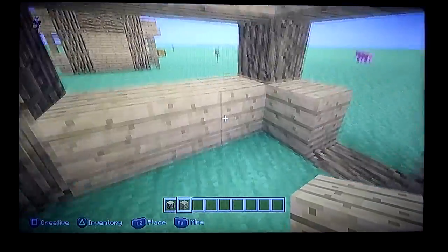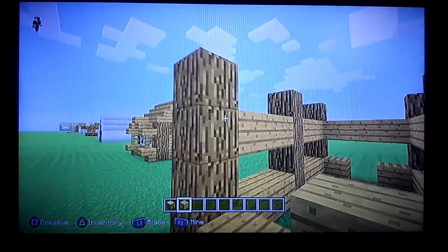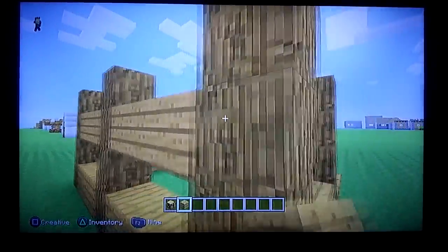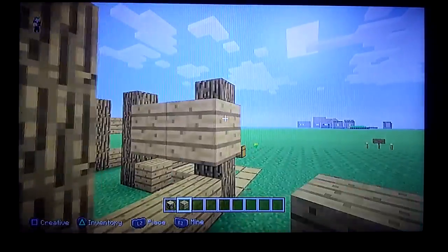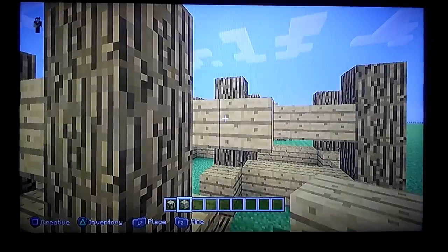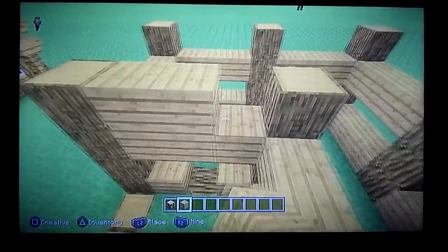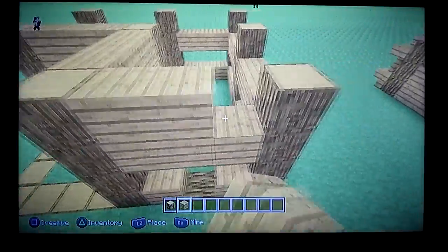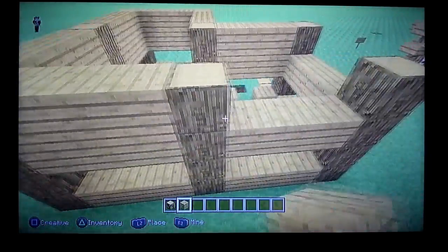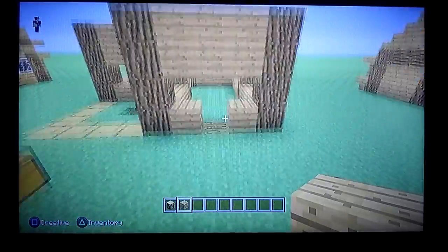You're gonna do the bottom layer, then skip one, and come up to the third level and go all the way around again — all the way around. You'll have the bottom row all oak wood, skip one, then go all the way around. The third and fourth row is gonna be oak wood. You'll have something like this.